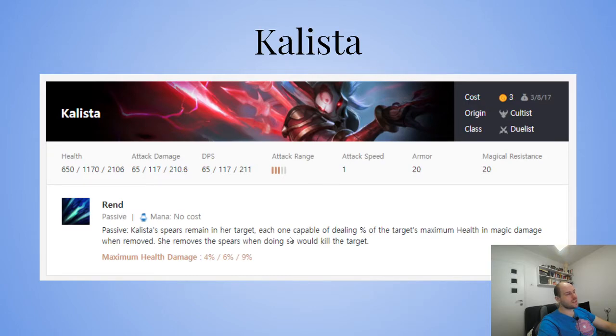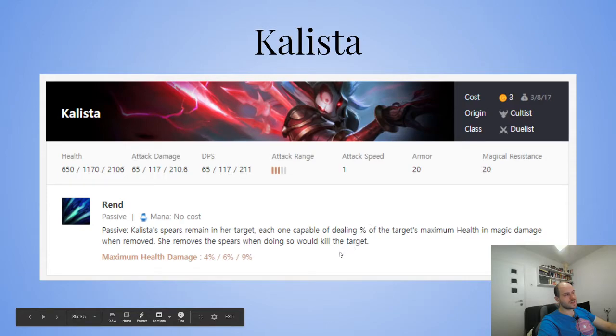Every other item — Deathcap, Guinsoo's, Giant Slayer — works with her passive. Her passive: Kalista's spears remain in her target, each capable of dealing a percentage of the target's maximum health in magic damage when removed. She removes the spears when doing so would kill the target, at four, six, and nine percent. With magic damage reductions, effectively around four percent — so ten spears means 40% HP dealt. If the target is at 40% HP, she pulls out the spears and kills them.